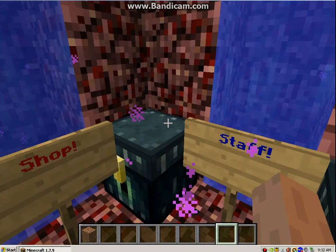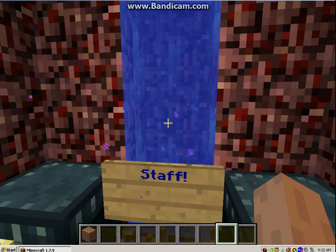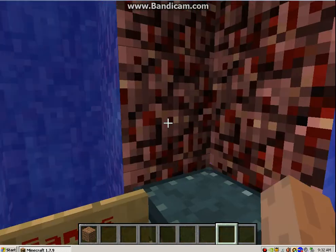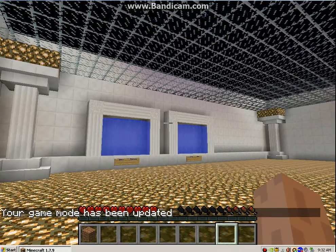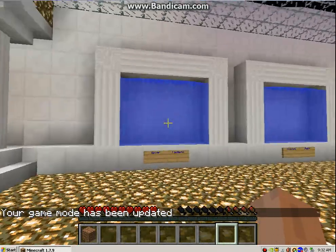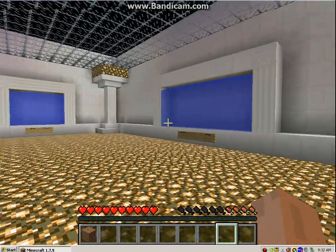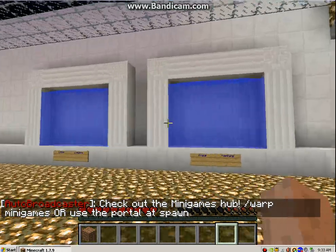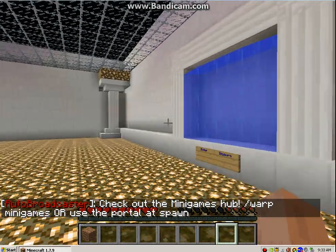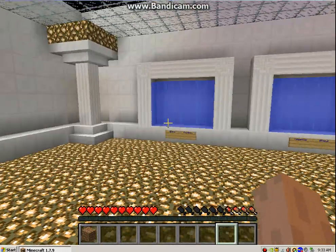It's a very good shop. We've got a shop, we've got the staff board, we've got minigames, we've got wilderness. This is the minigames part of the server. As you can see, we have factions here, we have create a plot, we have intensive spawn, and enter parkour, enter skywars. Let's go to factions real quick.